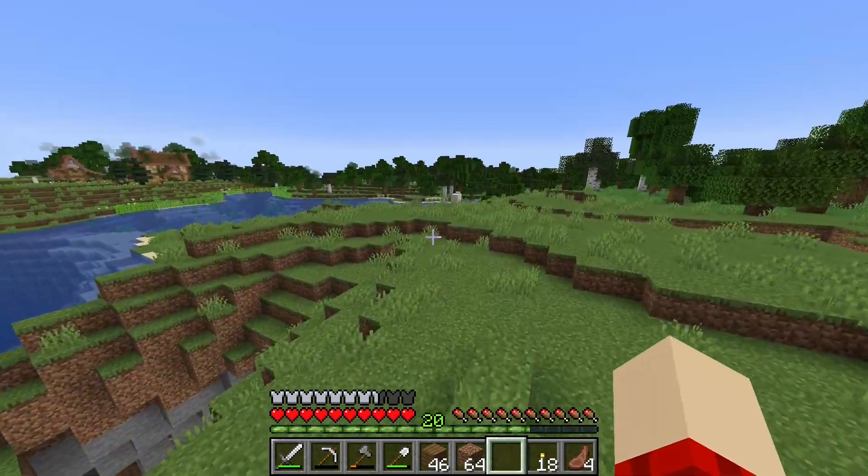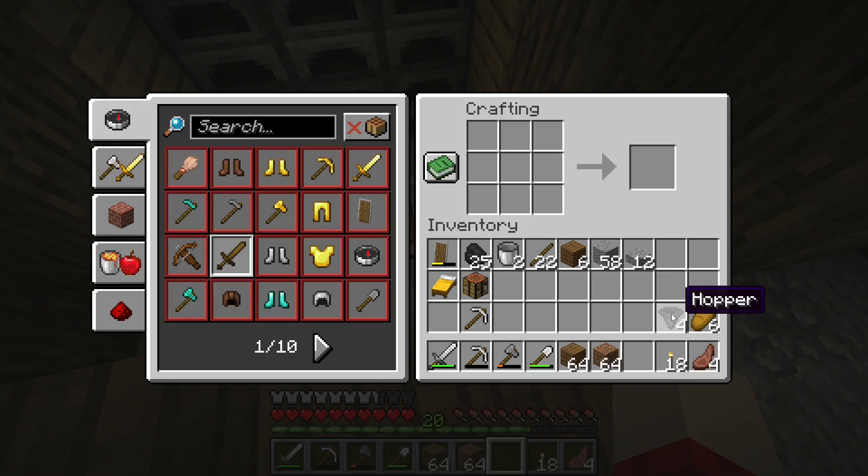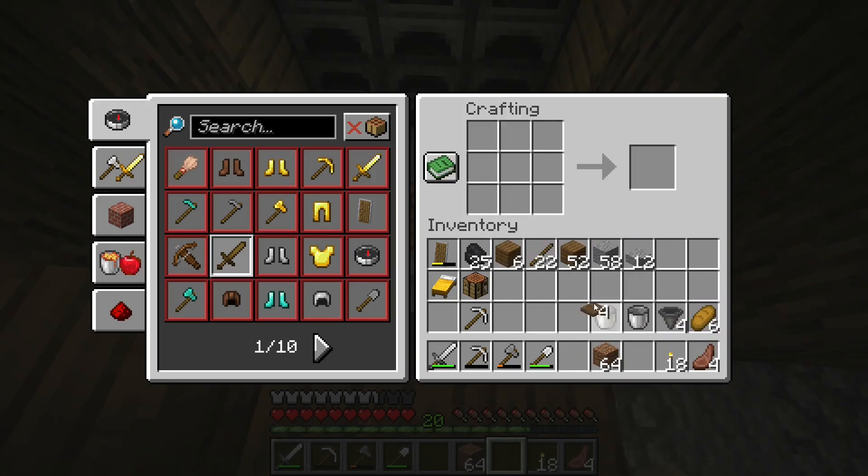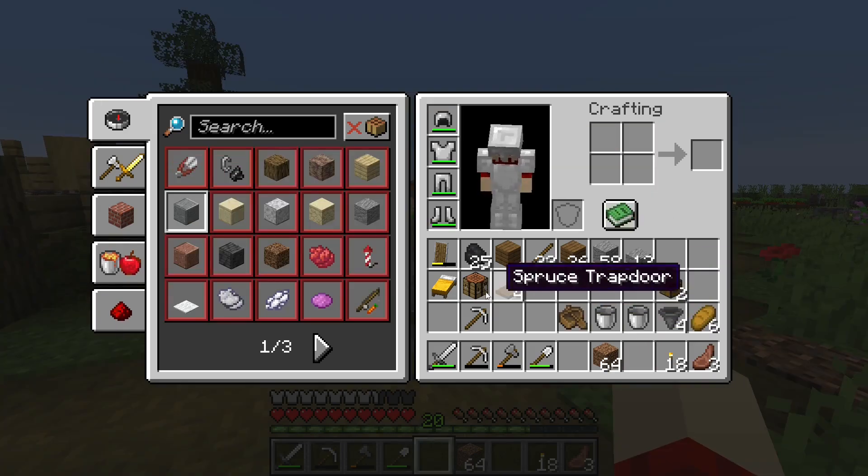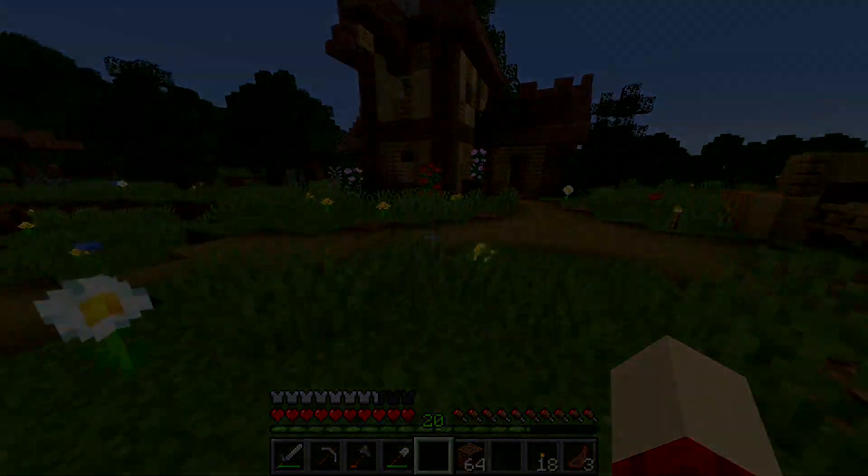I've got the stone, slabs, hoppers, and some buckets. I need to get water and lava, and I need to make some trapdoors. I've got torches and I need to make another couple of chests. I'll need another boat for the zombie. I need to find some lava, make some beds, and then I'll be back over at the farm.